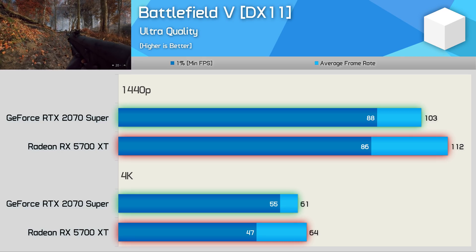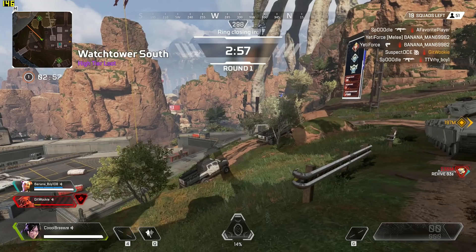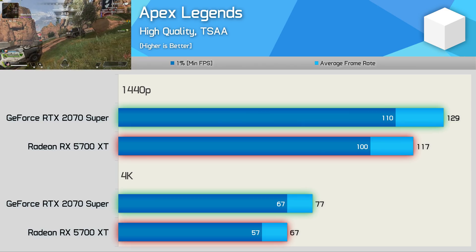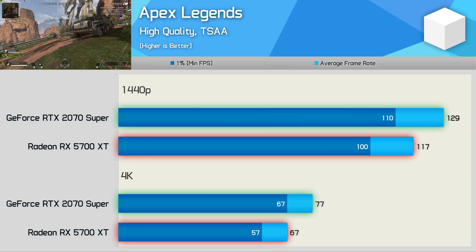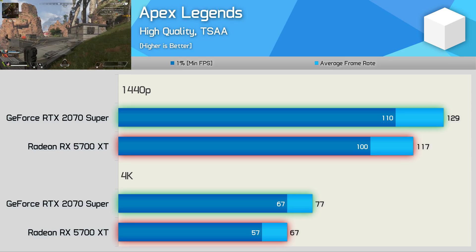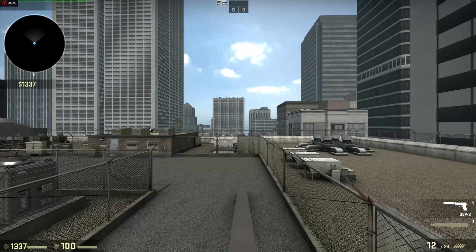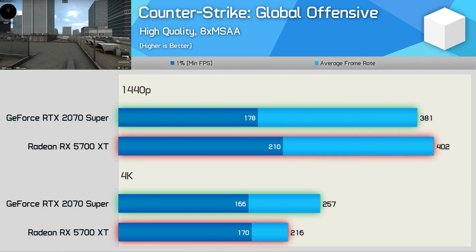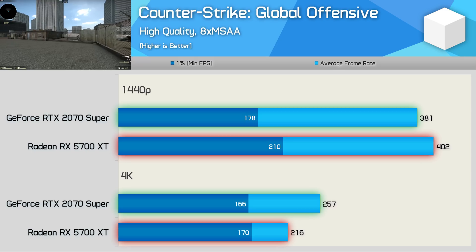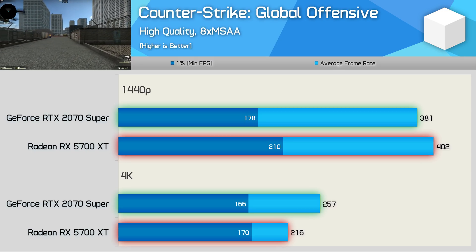The 5700 XT remains ahead in our Battlefield V benchmark, though again the 1% low performance is a bit questionable, particularly at 4K. Still, when you consider that AMD is charging $100 less the results don't look half bad. The other game where Nvidia has made a good step forward is Apex Legends, where the 2070 Super is now 10% faster at 1440p — probably not quite enough to justify the price difference, but it is clearly faster in this title now.